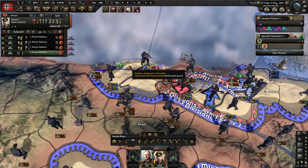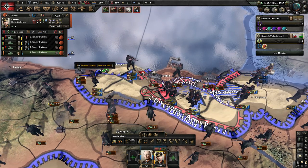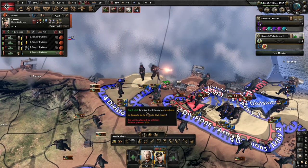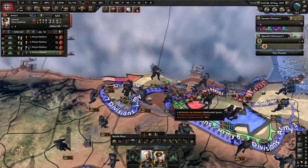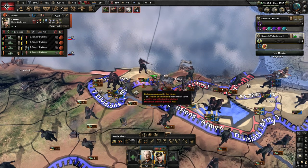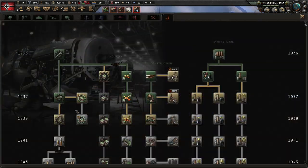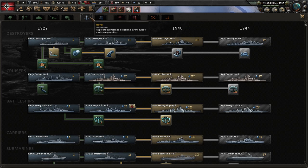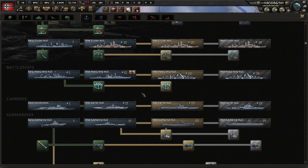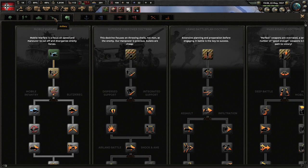Luckily we have some supply from this dockyard. Can we win this? They don't have supply so we should try to keep the attack on. We have a research slot - what are we going to do? It's too early. We're still working on that one. Smoke generators - meh. Too early for new ships, we'll wait for some bonuses and then take them.